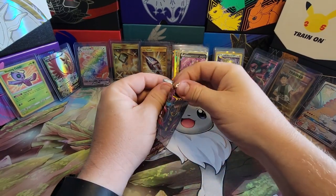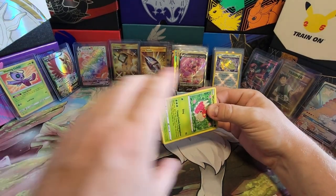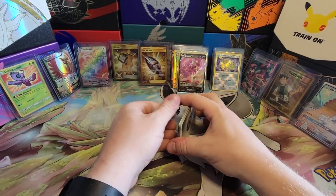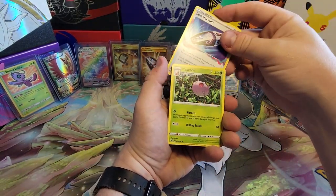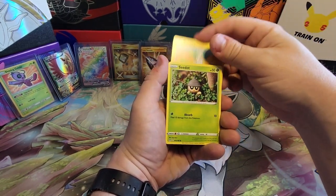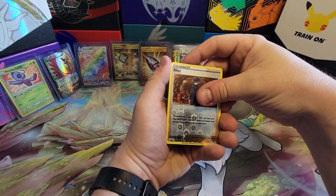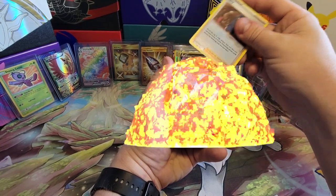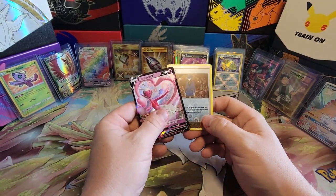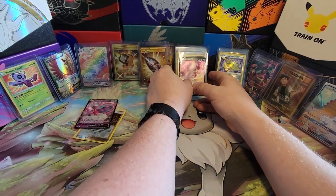Last pack. Four from the back — let's see if we can get an alternate art. That would be fantastic to finish off this video. Lost Vacuum, Cascoon, Aipom, Wurmple, Tynamo, Seedot, Horsea, Meditite, Riley. Are we going to end it on a good note? Looks like there's a V back there at least. Enamorous V. So no alternate arts of real note in this video, but we got an Enamorous V and a Riley Reverse Holo on the very last pack.